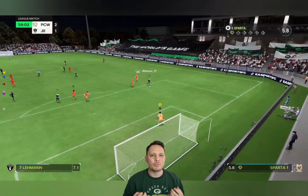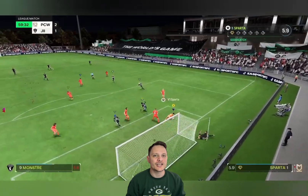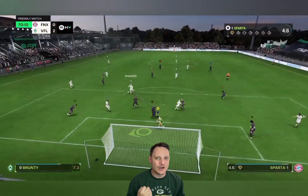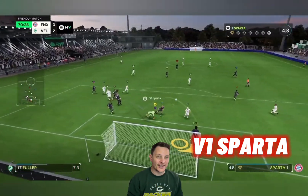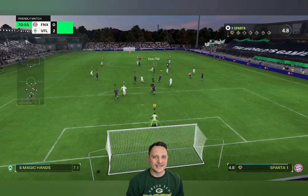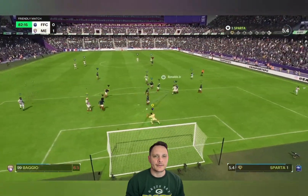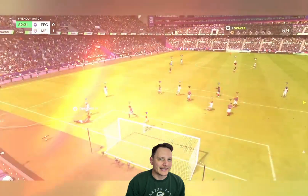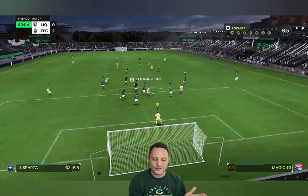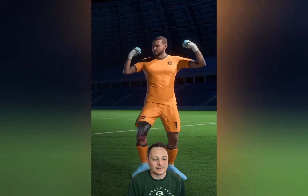Hello and welcome back to another Baller Builds video. This time it is the return of the goalkeeping god, channel favourite V1 Sparta, with his 95 overall, 99 reactions goalkeeper build. We had the absolute pleasure of playing with him ourselves a few nights ago, and he's an absolute demon, as you can see from these clips. Let's get straight into his build.